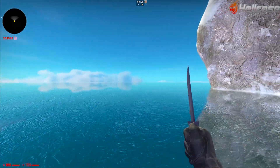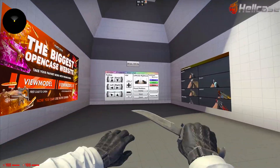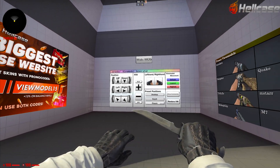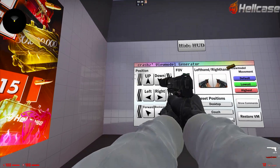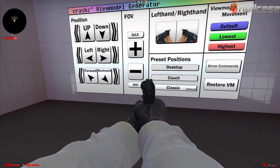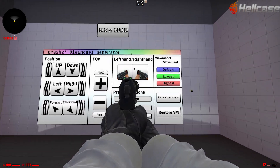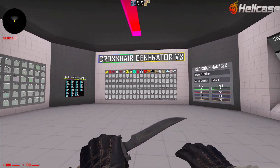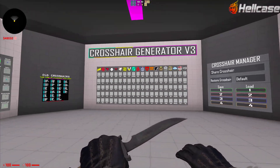For all my OG Counter-Strike players out there, if you've ever tried to customize your config, chances are you're gonna recognize this map — Crash's View Model Generator. Right here, without having to know all the commands, you could simply shoot at these signs to adjust your view model however you wanted, adjust your FOV, and even switch between right hand and left hand super easily. There was also one that allowed you to edit your crosshair super easily.